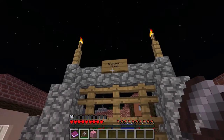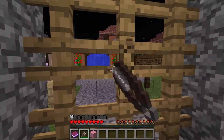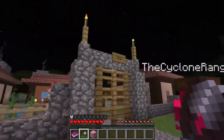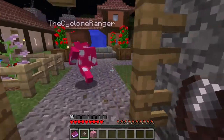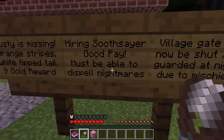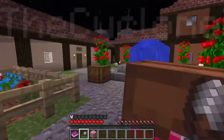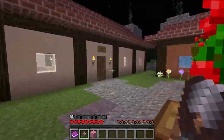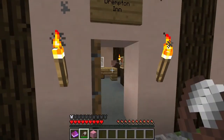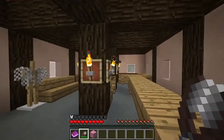Drempton Village. How do we get in here? We break down the wall — you have the axe, right? It looks destructible. I guess that's why they give you an axe. 'Village gate will now be shut and guarded at night due to mischief.' Mischief. 'Rusty is missing — orange stripes, white tip tail, nine gold reward.' Rest in peace, Rusty. Hey, here's an inn! There are so many dreams in here. Let's get all of the dreams.